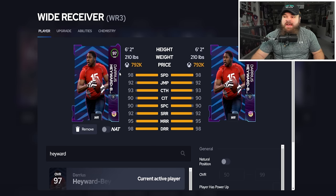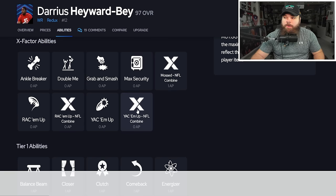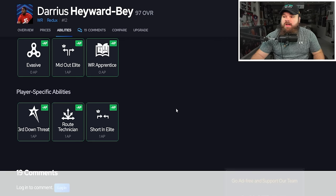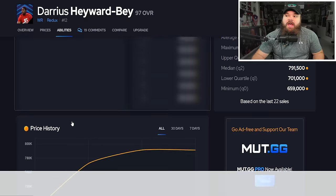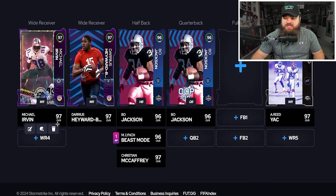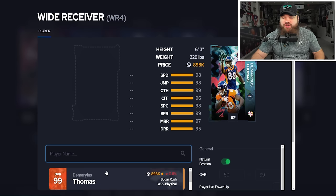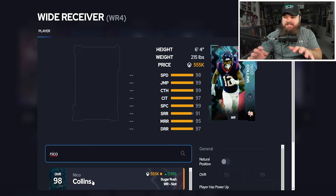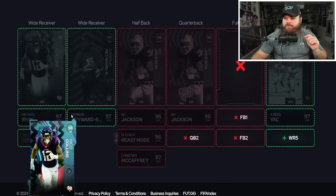At wide receiver three, Darius Hayward-Bey — six foot two, 98 speed — gets potential YAC 'em Up and the Moss ability, but YAC 'em Up is the most valuable. He can get Wide Receiver Apprentice for zero AP or even Evasive. With this setup I'd run Wide Receiver Apprentice. Other receivers to mention: DeMarcus Thomas, Mike Evans, and Nico Collins, who gets Slot Apprentice for zero AP — let's make Nico Collins our WR3 over Darius Hayward-Bey.